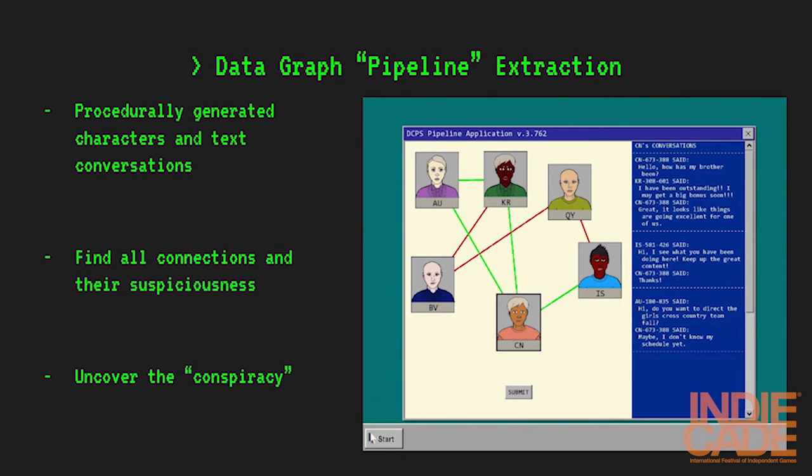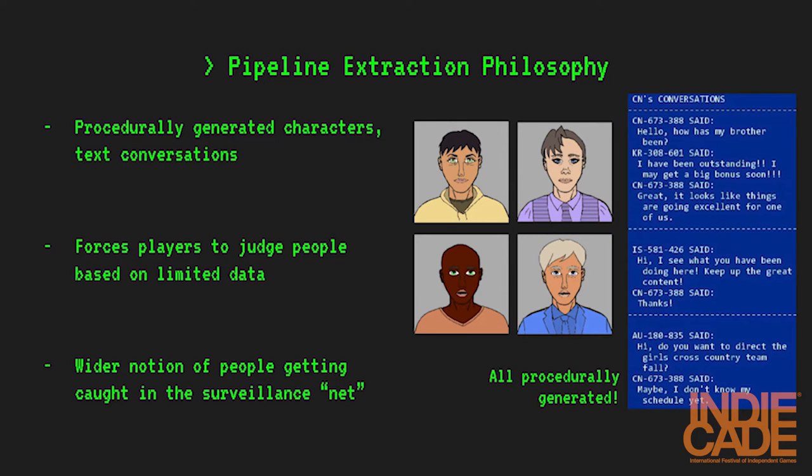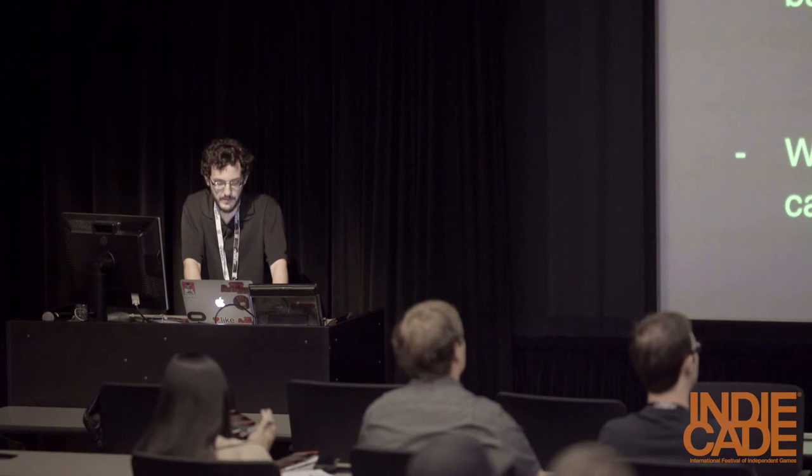The first part of each level is what we call a pipeline extraction — a network graph of mugshots and SMS conversations. The characters are interconnected, and the conversations detail those connections. Intended to be evocative of putting together a conspiracy with corkboard photos and pieces of string, the player finds the center of this ring and targets that character for a more detailed investigation. The content of these levels is procedurally generated, including the portraits, the characters' personalities, and the SMS conversations that illustrate their relationships. This segment is intended to flip our first mantra on its head by forcing the player to make decisions about these characters based on extremely limited information. Because of an automated system, you're being asked to pass judgment on people you don't really know. Many of these people don't appear to have done anything wrong — illustrating that for surveillance to be effective, the government needs to cast a wide net, with many innocents caught up in the crossfire.